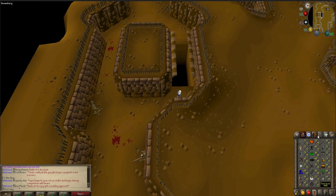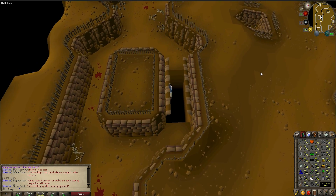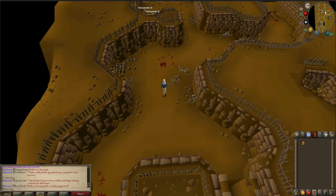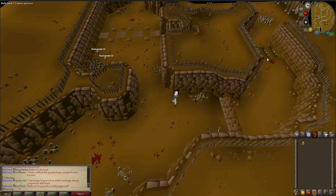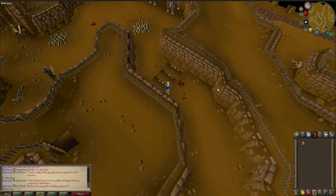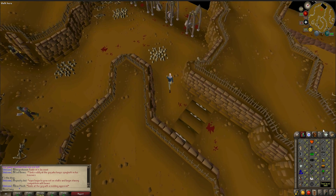Go to this ledge and climb it. Again another agility obstacle — it will take down your agility a bit but you cannot fail it. From here go further down here and be careful not to click past this on the minimap because if you do it will start trying to run around here, which you do not want. You want to click on the edge here and it will go through the blade obstacle, which is another agility obstacle.